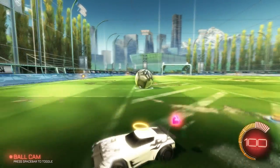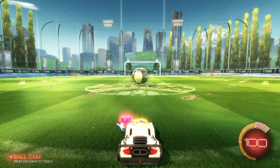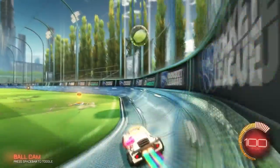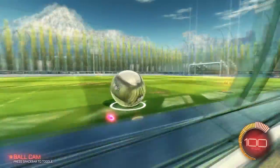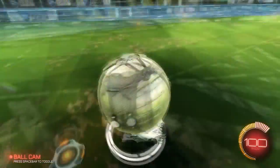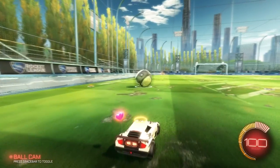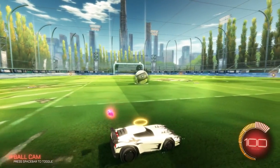Now I'll go over the moves for the Dominus. First, you want to get the ball on your hood — you drive into it, get under the ball, and then maintain your speed to keep the ball on the hood of your car. That's how you start dribbling. You can either drive straight into it, or go next to it and turn into it to start your dribble.